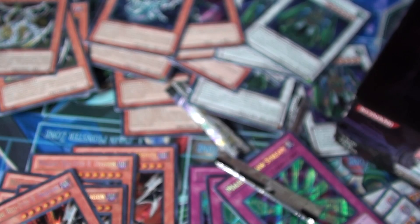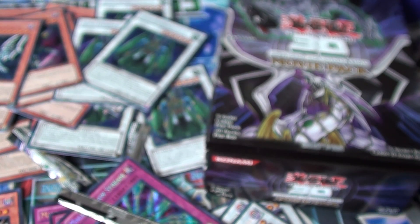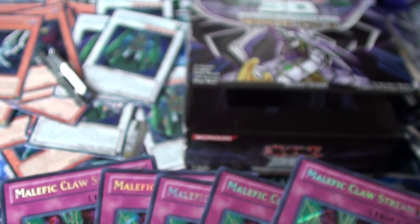10 more packs. This box pretty much sold out at my locals — they had like 9 left when I ordered. Anything else is just going to be a bit repetitive. So we already have 7 Malefic Worlds, 6 Malefic Red Eyes — these just got reprinted — 6 Malefic Claustrums, 3 Malefic Paradox Dragons, and 3 Malefic Rainbow Dragons.